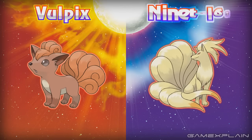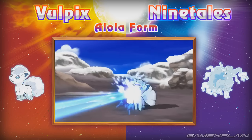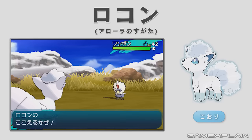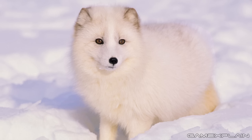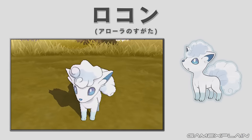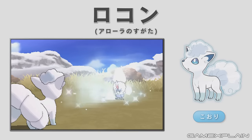Next we have the Alolan forms for Vulpix and Ninetales. Both lose their Fire typing and instead become Ice types, and Ninetales even gains a secondary Fairy type. They both have the ability Snow Cloak, which raises their evasion during a hailstorm. The Pokémon website says Vulpix came to the Alola region together with humans, then moved to snowy mountain peaks to avoid intruding on other Pokémon's habitats. Over time they took on this Ice form. Their design may be inspired by Arctic Foxes. Vulpix live in small packs of 2 to 5, can freeze anything solid by expelling breath at -58°F, and will produce ice from their tail if temperatures become too hot.